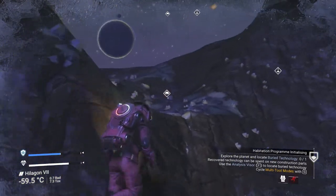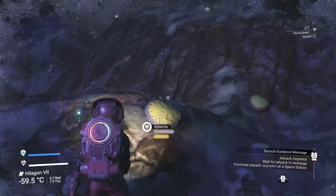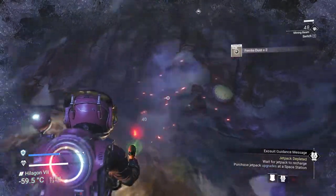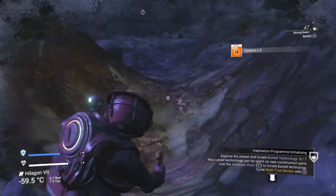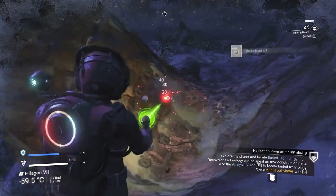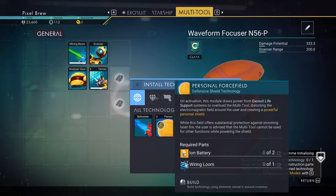Let's get on up here. Jetpack needs to recharge - that's okay. Get some sodium while that recharges. And a little bit more sodium. Bolt caster - energy projectile weapon. Activation configures the multi-tool to supercharge metallic elements, firing them as high-velocity projectiles. So it becomes a gun. Carbon nanotubes is what is needed for that.